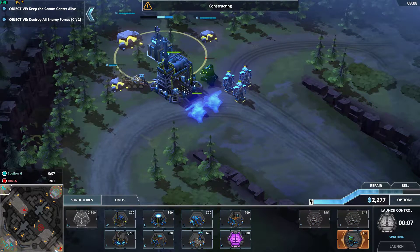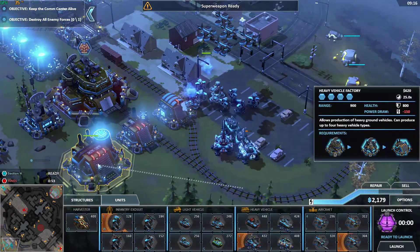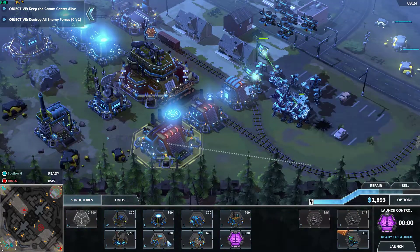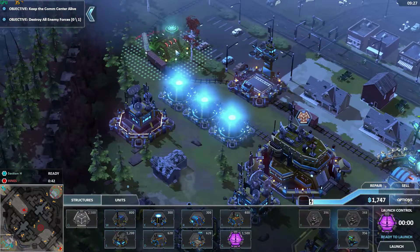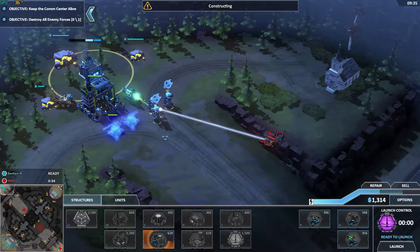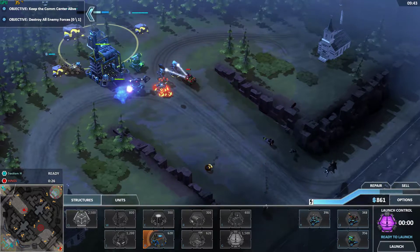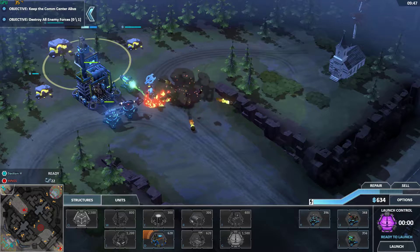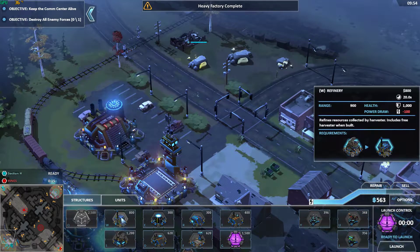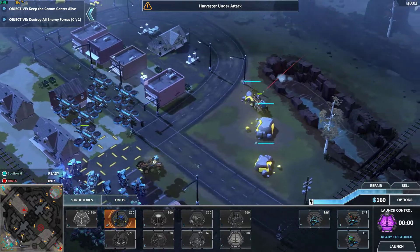We'll go ahead and put a turret up here too to kind of bunker that in for me. I think we've got some artillery — we can do some serious damage to them. Let's go ahead and build a second Heavy Vehicle Depot; that will allow me to build things faster. I can throw a nice sonic turret there. Looks like they are focused more on the top than they are down here.